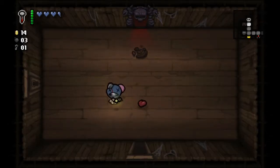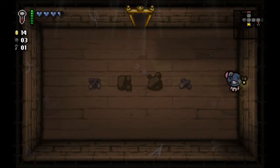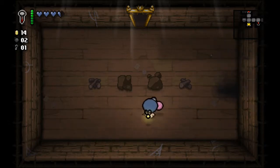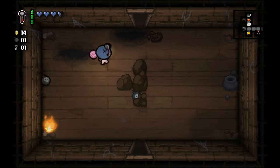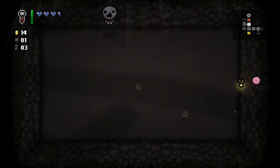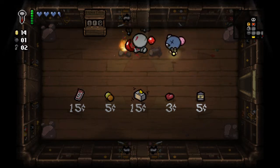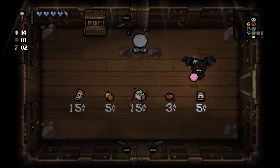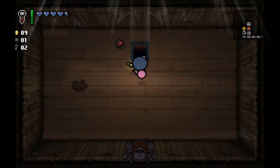It cuts my health a lot lower than I'd like, but that's fine. It also means there's a pretty low chance of me getting any kind of Angel Room at this point, but that's fine — it is possible if I get enough Faith Up items. I'm gonna use one of those keys, save my bombs, use this here and buy the battery to have a full charge for next floor.